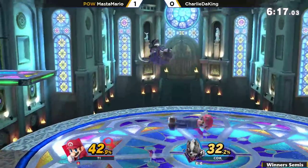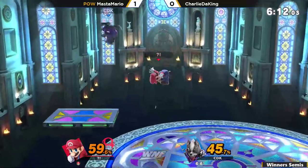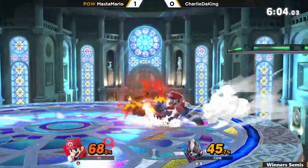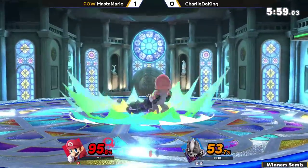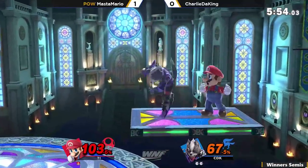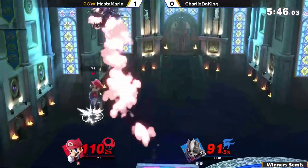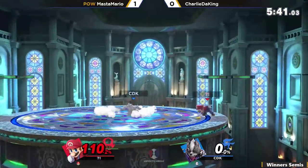Just trading blows here and the disjoints are definitely working it out. Mario hates disjoints, and every trade both these players take is actually going to go in favor of Charlie King because Charlie's up a full stock. That range difference is a big one. It's a grab, trying to read some type of full hop or double jump from Charlie to get him with the forward air.